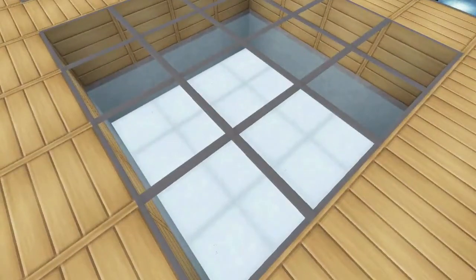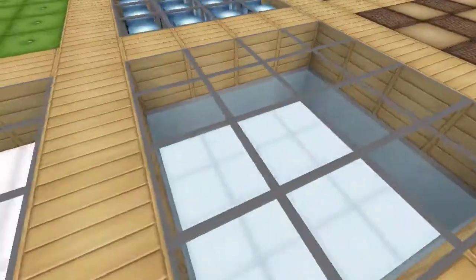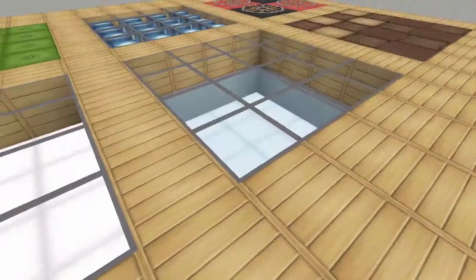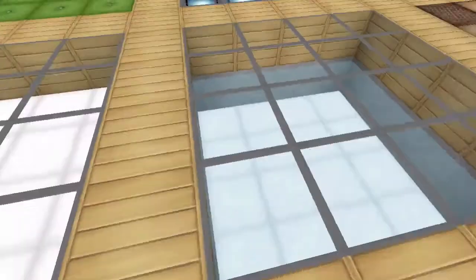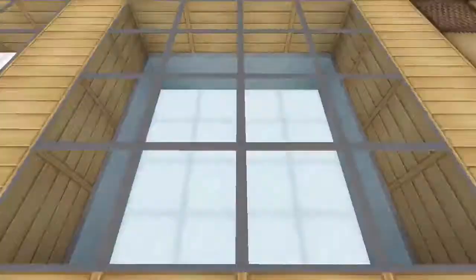This here is a layer of glowstone with water on top and then a layer of glass blocks — similar to the previous one, just with a layer of water thrown in. It adds a little bit more of a bluer texture but still lets some light through.